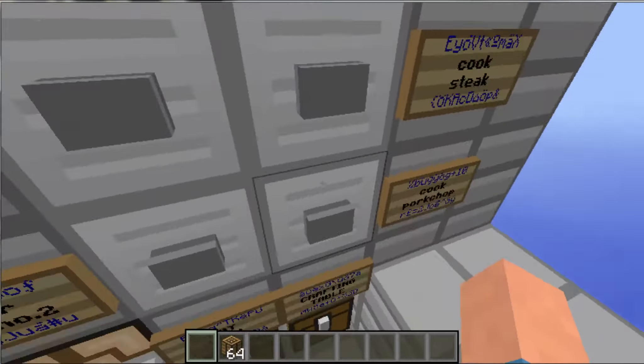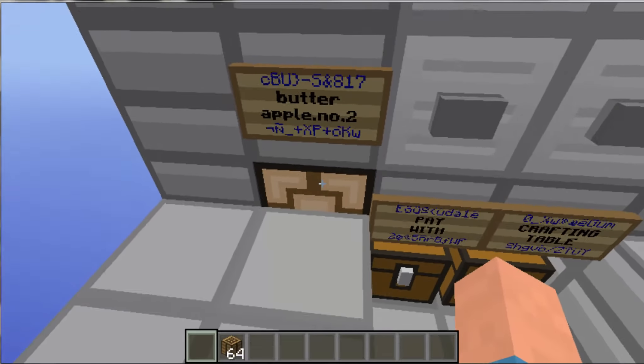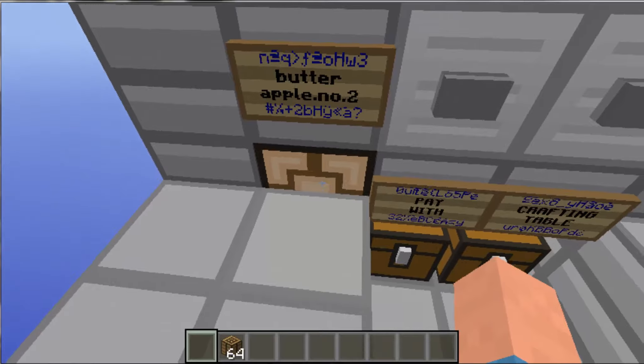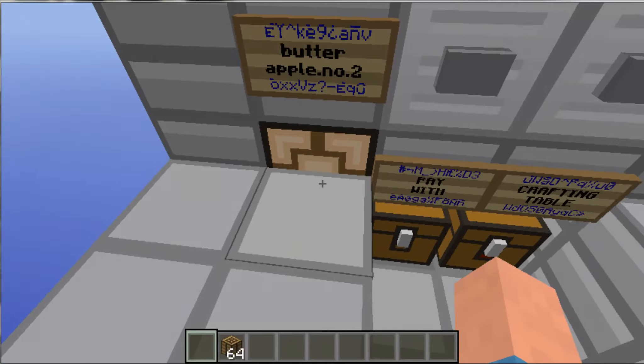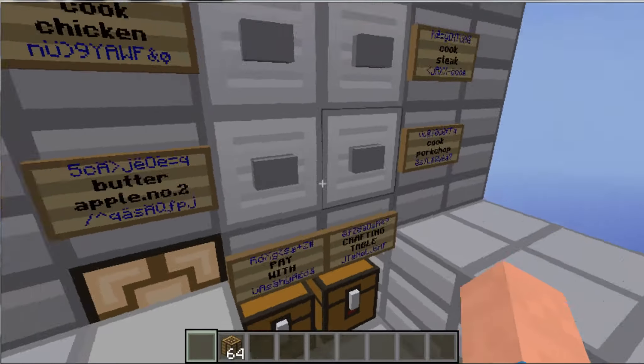You can buy more than one item, and you can buy one item more than a lot. So this lamp over here — the redstone lamp will indicate that there is an item ready for you to pay for.